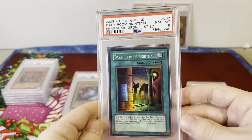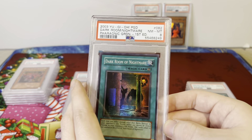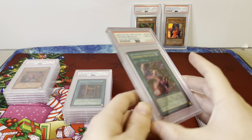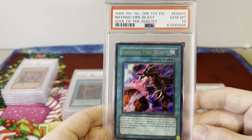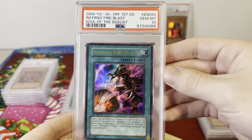PSA 8, Dark Room of Nightmare, Pharaonic Guardian, First Edition — these holos are almost 20 years old now; a lot of them will end very cheap. This is another one of my favorites from the auction: Inferno Fire Blast, PSA 10, Gem Mint, Soul of the Duelist — that awesome Red Eyes card.